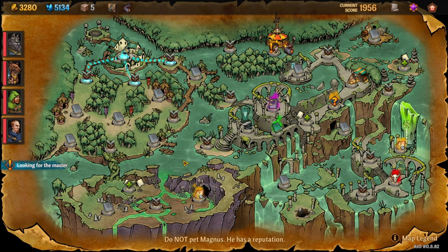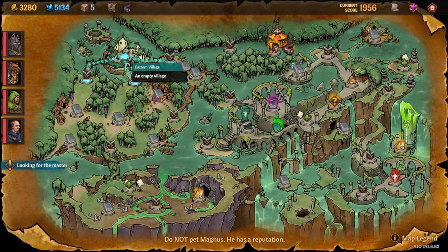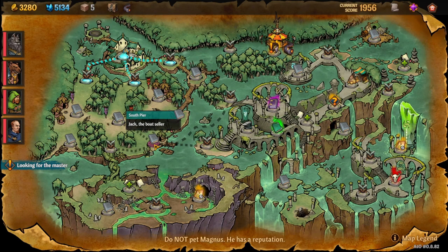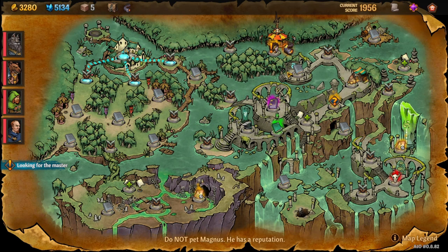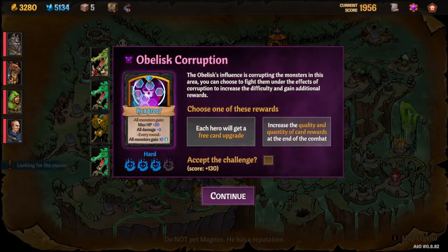To unlock Stormy, take the green portal to the marsh. Come down to the outskirts, then to the eastern empty village, then down to the boat seller. You'll need gold again since many of these are in the marsh and require boat sellers. Take the boat and head to the destination step by step.